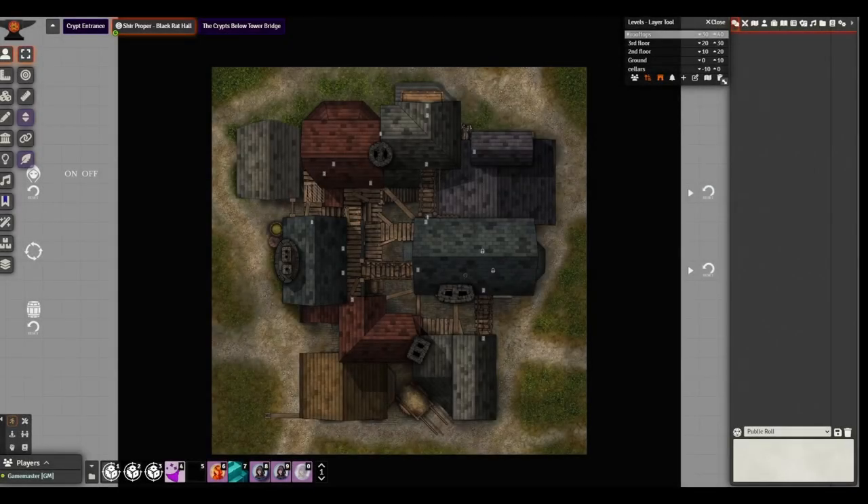Hi all, this is Rob from Ruinworks, coming back with our latest release. It is one of the town scenes called Black Rat Hall, and it depicts a thieves guild. I'm going to run through this again like I've done in my last couple of videos — just show you some of the highlights of what the scene is.